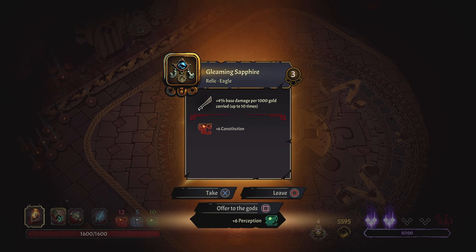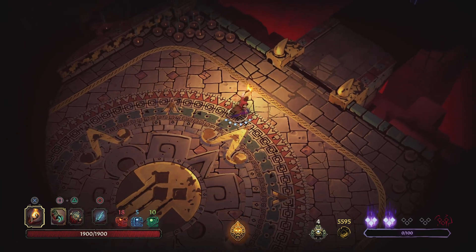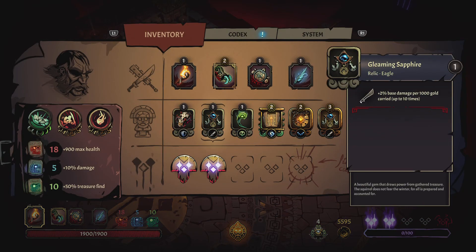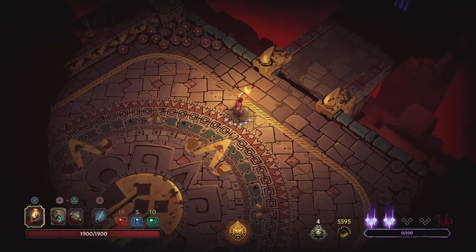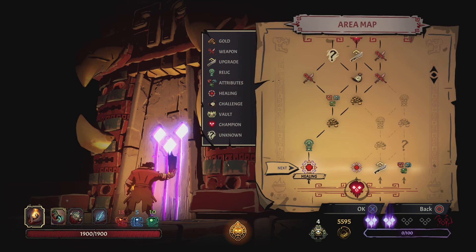Plus 4% base damage — now with the two percent at five stacks, we're at plus 10%. And this new one will be plus 20%, so maybe we just hit like a truck. Our max health also went up to 1900 — we don't need healing. I might just go right for the upgrade here.